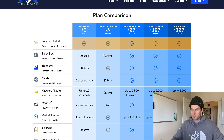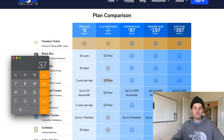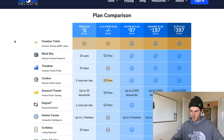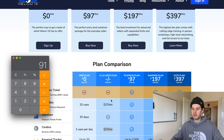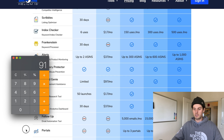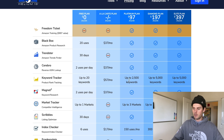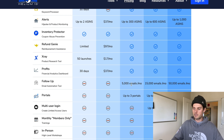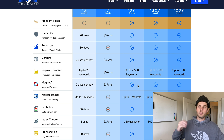If you grab those Helium 10 tools a la carte — Black Box is $37, Cerebro is $37, that's $74. Add X-Ray at $17, that's $91. And that's only $6 away from the Platinum plan. And like I said, you really want to do follow-up — you need to be sending out those emails. So you might as well spend the $6 more and get the Platinum plan, and then you have essentially unlimited use of everything. Keyword tracker is up to 2,500 keywords — that's a ton — and 5,000 emails. If you need to send more emails, jump up to Diamond or Elite.